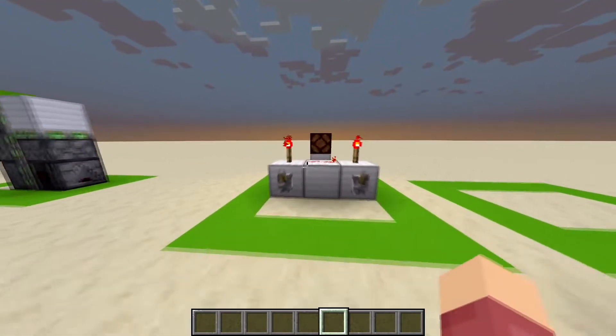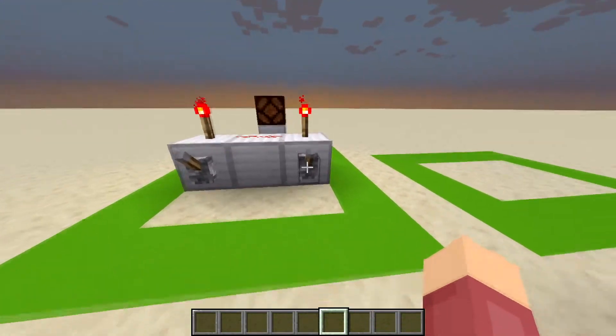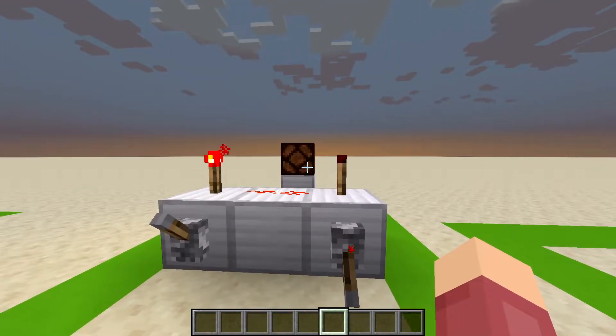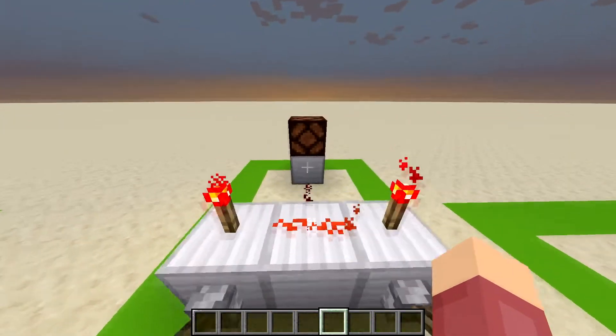So, what this is, is if both of these levers are turned on, then this redstone lamp will turn on. If one is turned on, nothing happens, but only when both are turned on, then they will output.